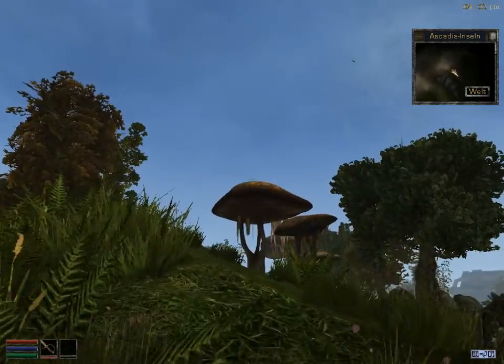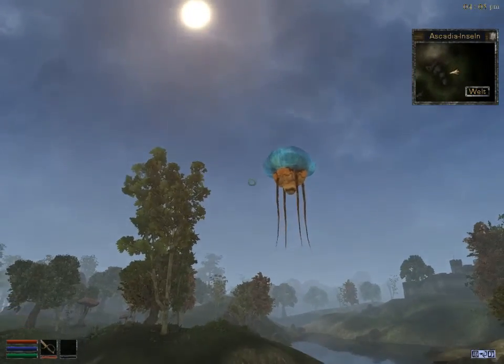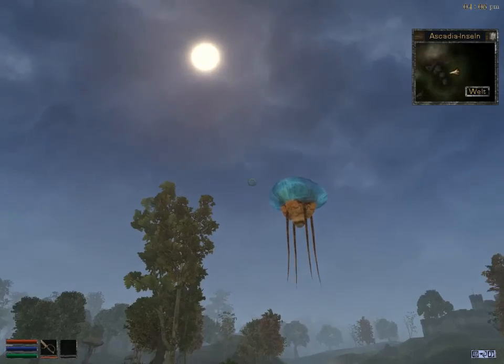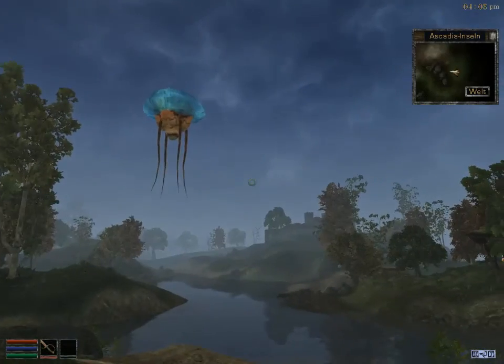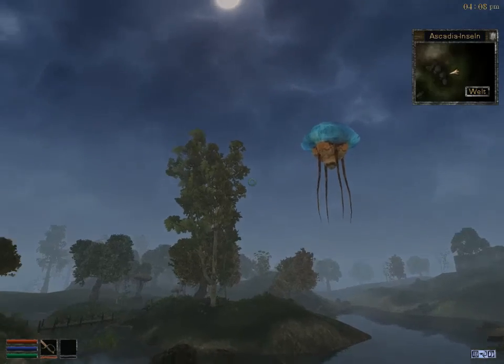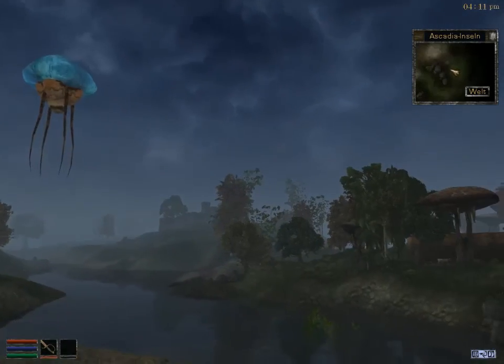In the vanilla game there is no grass. The sky looks different. The trees look different. And you can't see that far in the vanilla game. And now it rains. Great.